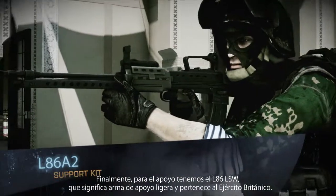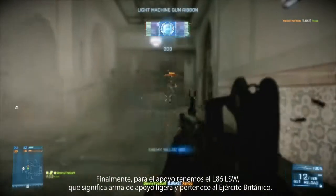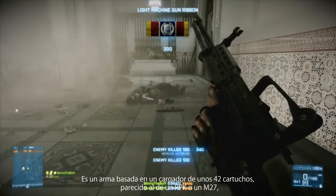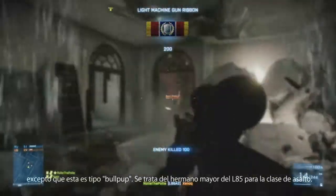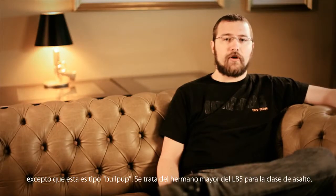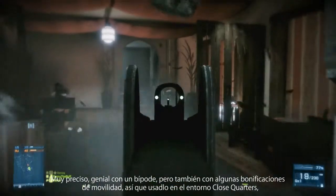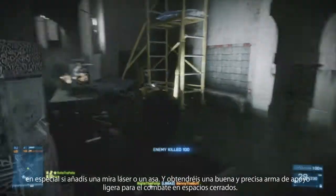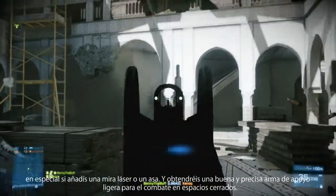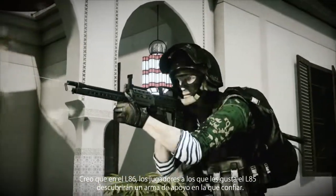Finally, for Support, we've got the L86 LSW — that stands for Light Support Weapon. This is the British Army's light support weapon. It's a clip-based weapon with about 42 rounds in the magazine, similar to an RPK or an M27, except this one's bullpup. This is the big brother of the L85 for the Assault class — super accurate, great on a bipod, but it also has some mobility bonuses, so it can double up in the close quarters environment, especially if you slap a laser sight or foregrip on there. Players who like the L85 will find a support weapon they can really go to in the L86.